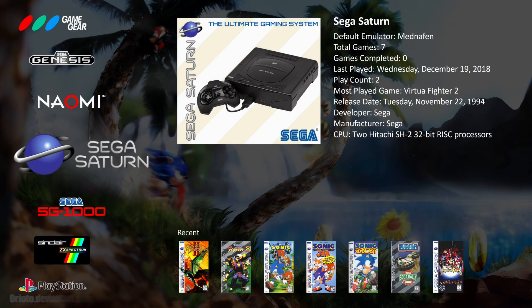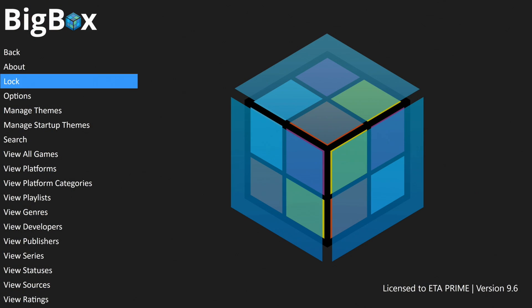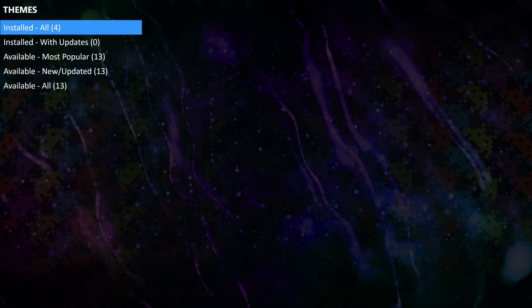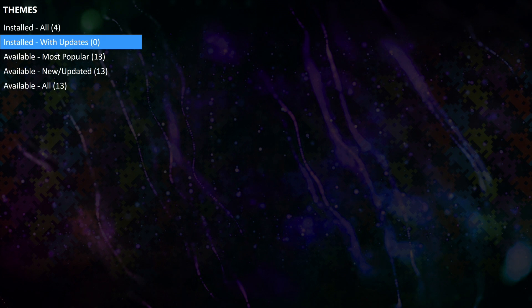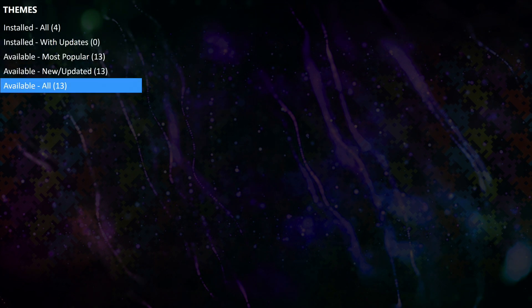Now I want to demo the new themes manager for you. From within Big Box, we're just going to back up to the settings menu and we have two new options: manage themes and manage startup themes. We're going to be focusing on manage themes. From here, we have five choices — I'm actually running the default theme and only have four themes installed. If you have a theme installed that requires an update, it'll be listed here and you can update from the theme manager. We also have most popular, new and updated, and all.